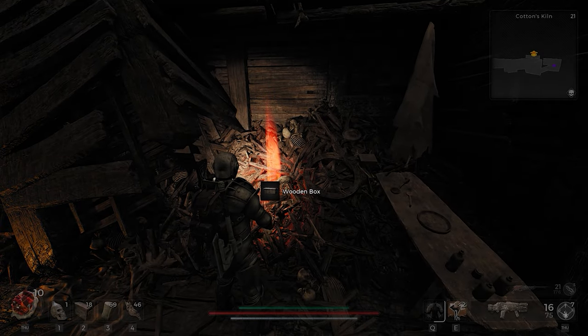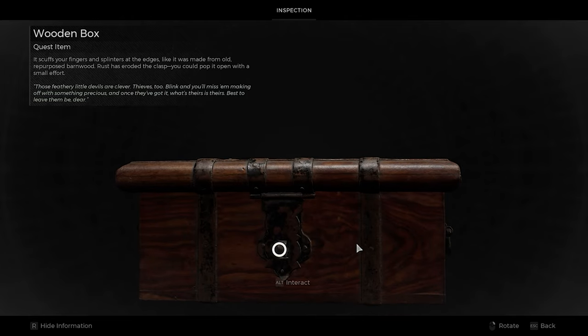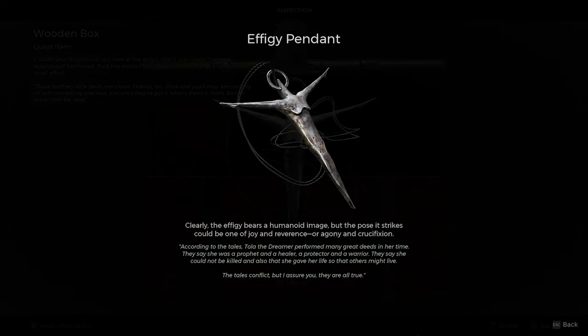There will also be a wooden box to interact with for the Effigy Pendant to your left. While gray health is present, gain 15% to all damage dealt and 10% damage reduction, and one additional hit before gray health is removed.